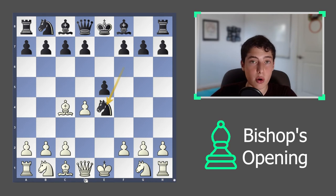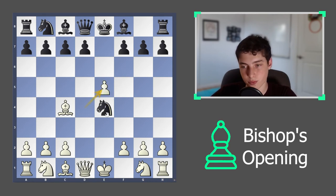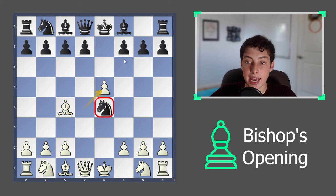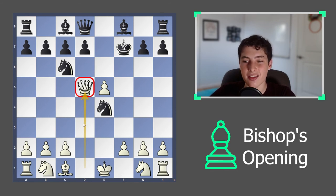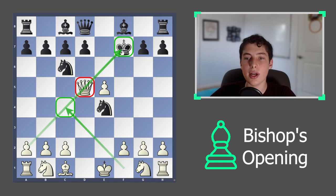If they were to take the e4 pawn with their knight, you take this pawn here and you've just gotten rid of some of the key retreating squares the knight might want to utilize. You're also setting up a nice little idea: if they ignore this and play knight to c6, you can take here and then hit them with this fork. This bishop placed on c4 so quickly always pressures f7 — always look for these tactics.